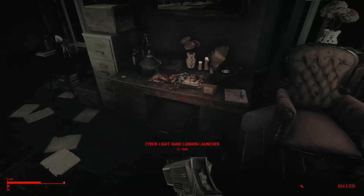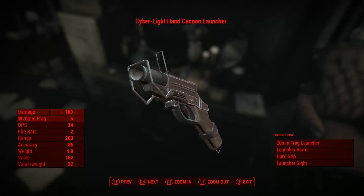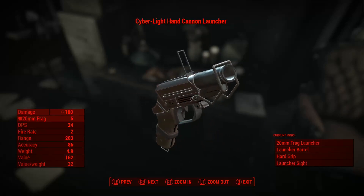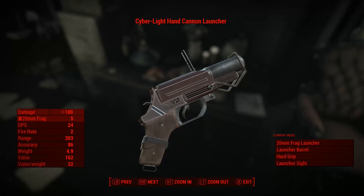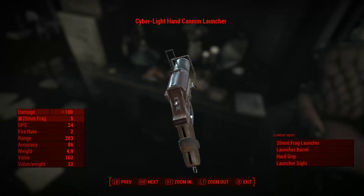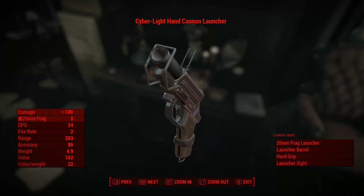The second weapon is located on the desk not too far from the safe where the first weapon is. Very compact by design but powerful by nature. It uses custom 20mm grenades that come in frag, incendiary, and plasma versions. It would be hard to believe that such a small thing can be that destructive — it's like a chihuahua on bath salts.